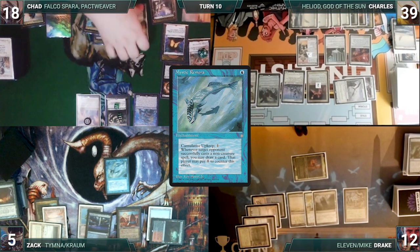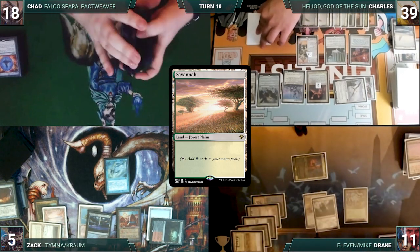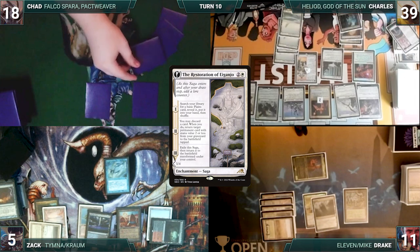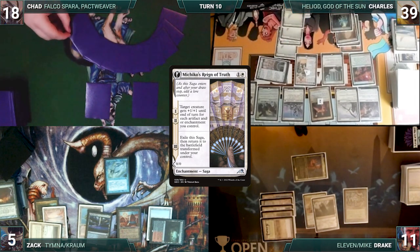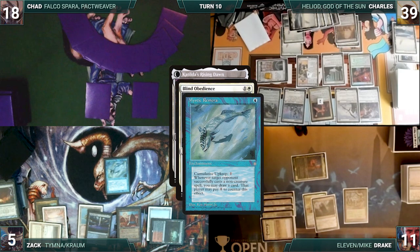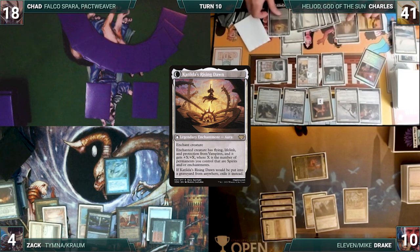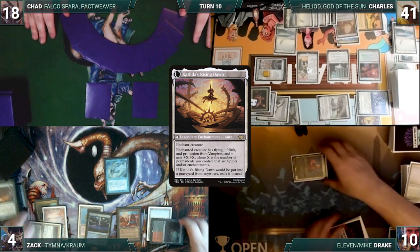Before the turn moves to Charles, Drake cracks his Flooded Strand, pays a life, and fetches up a Savannah onto the battlefield tapped. The turn moves to Charles. Charles draws, and in his first main phase, the Restoration of Iganjo gets its second counter. He discards and reanimates Marchesa's Reign of Truth into play tapped. Marchesa triggers and gets a counter targeting Archon of Emeria. He casts Katilda's Rising Dawn for its Disturb cast from his graveyard. Blind Obedience and Remora trigger. Charles pays for both. His opponents each lose one and he gains two. Katilda's Rising Dawn enters and enchants Esper Sentinel. Charles moves to combat, and seeing the writing on the wall, both Zack and Drake extend a hand to Charles, and Charles wins the game.